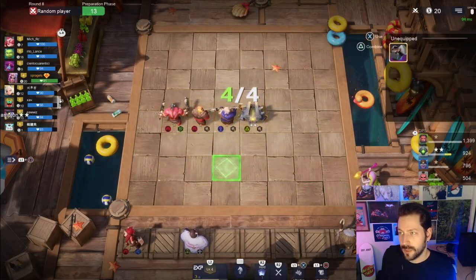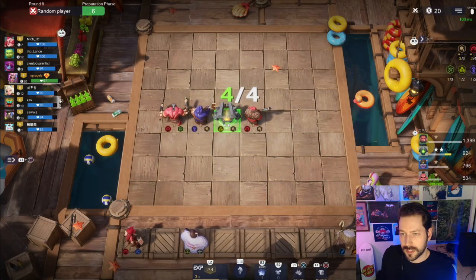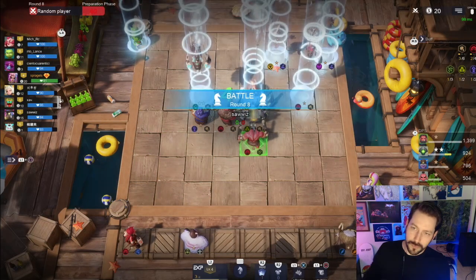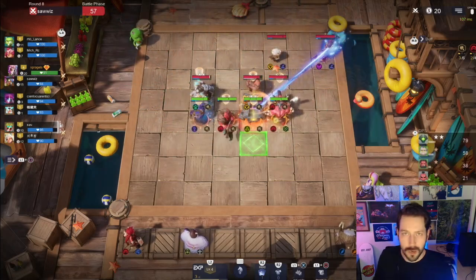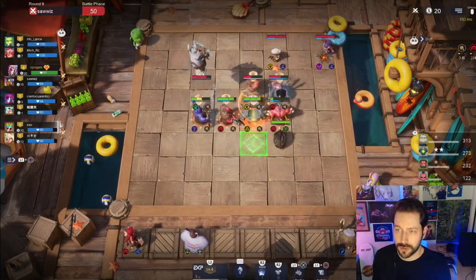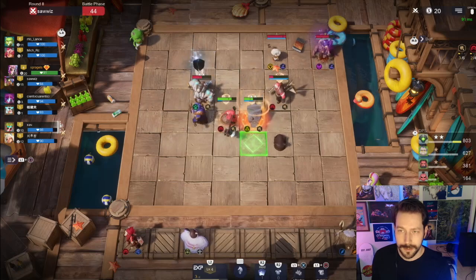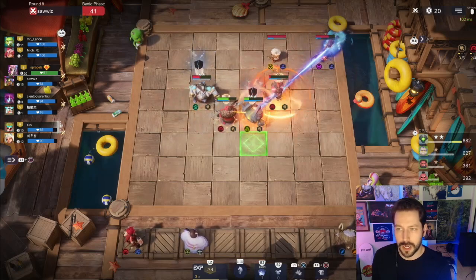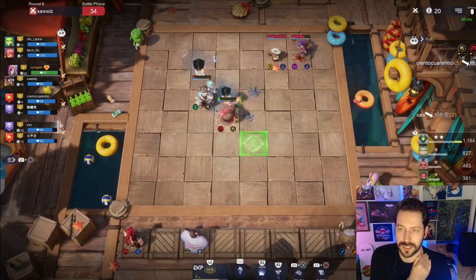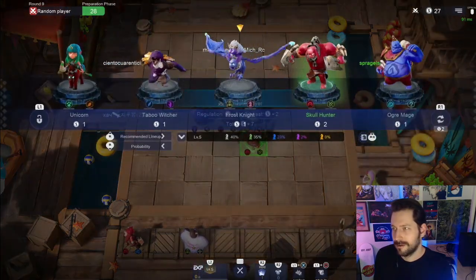We've got 20 gold at this point. I'd like to keep our interest - considering we're not on a win streak or loss streak, I want to make as much money as I can. I need gold to do that, and we don't have a strong enough build to guarantee a win. What I don't want to do is get our economy in such a bad place that we're always in this middle ground. I'd like to try to earn as much interest as I can. I was planning on losing a bunch of rounds and then we beat some jerk.